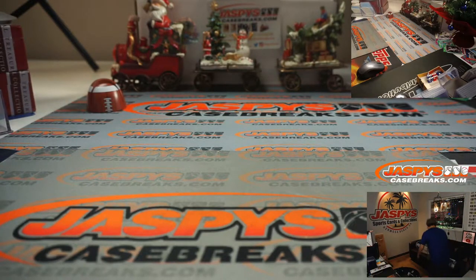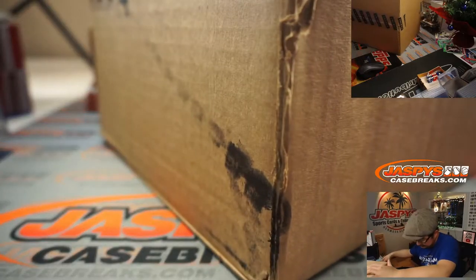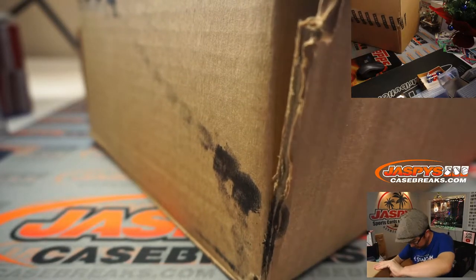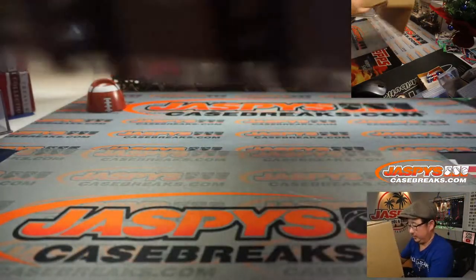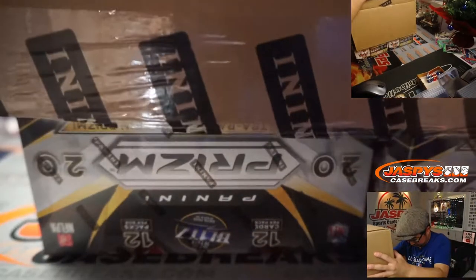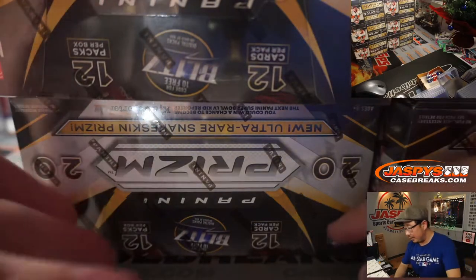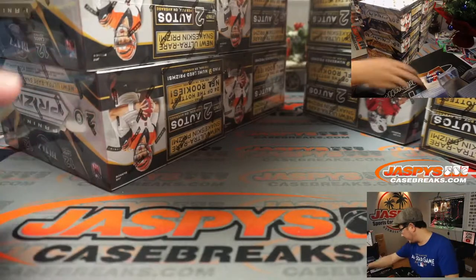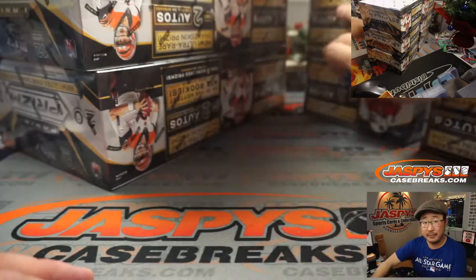We've got the huge old case right here — this is heavy. We've got one, two, three, four, five, six on the left side, and one through six on the right side. We'll select a die — I like that Viva Las Vegas pointing up on the top right there. Good luck boxes.